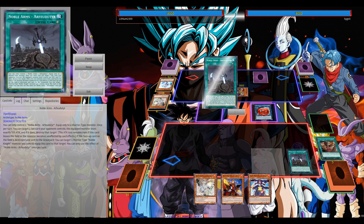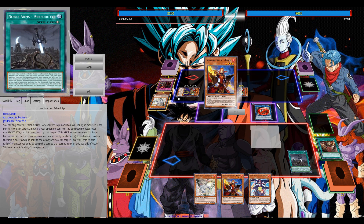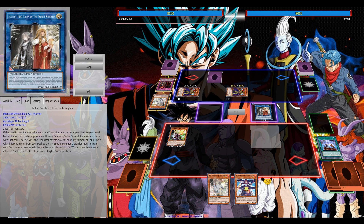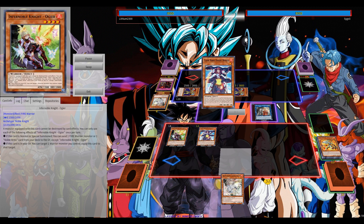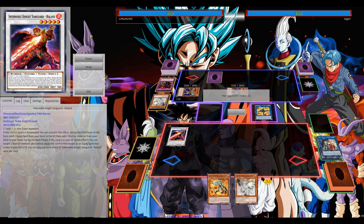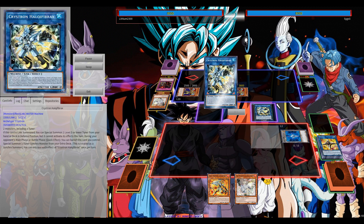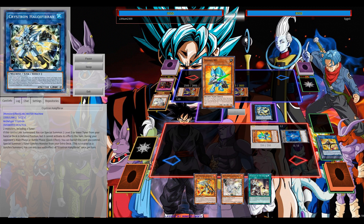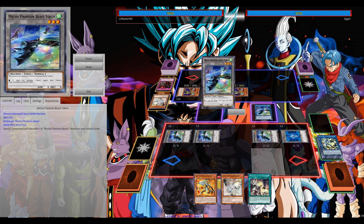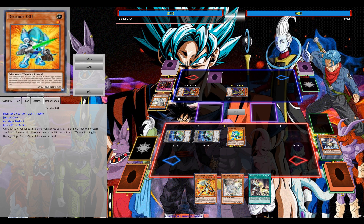Going second, the deck definitely has the capability. I've based myself on a list posted on Road of the King — I'll leave a link in the video description. Road of the King also has written combos if you want to get into the deck, with multiple card combinations that lead into the same or almost the same board. Call of the Dragon giving me the extra draw, basically an extra opening, so I'm able to special summon Desk Bot in attack position, getting the three free tokens.